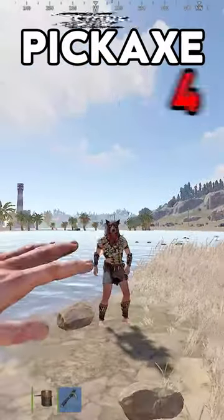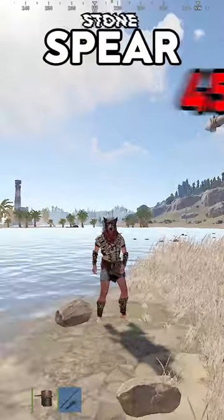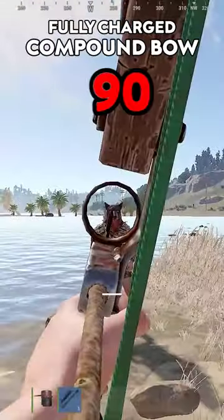Lit torch: 5. Rock: 4. Stone pickaxe: 4. Metal pickaxe: 9. Salvage pickaxe: 6. Stone spear: 45. Bow: 45. Crossbow: 54. Fully charged compound bow: 90.